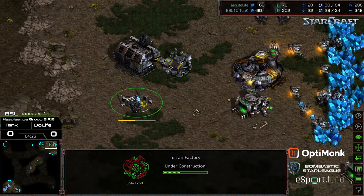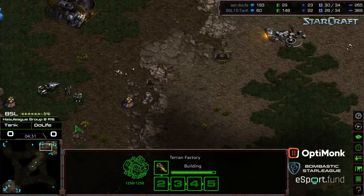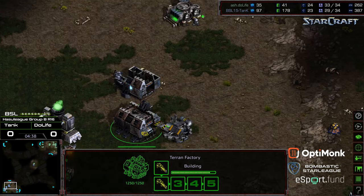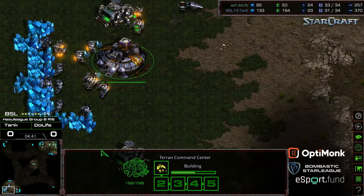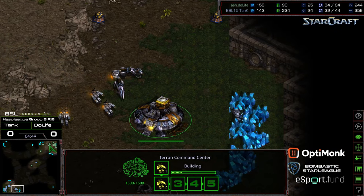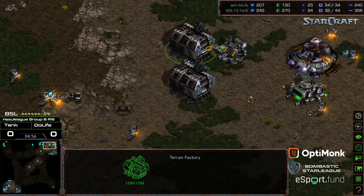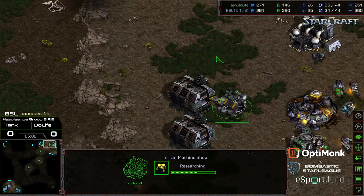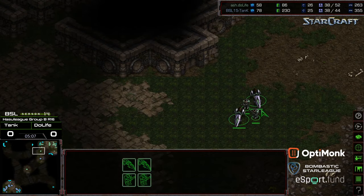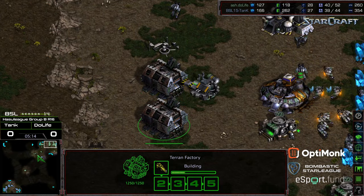I'm expecting the action will really get underway once we see speed upgraded and that third factory in play — which I'm expecting from both sides. There's that speed being triggered for Tank. An additional vulture being fielded before speed; he'd actually go mines first on Duelife's side. Not sure I like that play, especially since there should be an expectation of vulture versus vulture here. It's possible he wants to get a Siege Tank out sooner rather than later. SCVs transferring to the natural expansion.